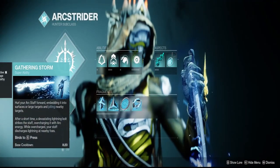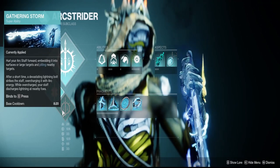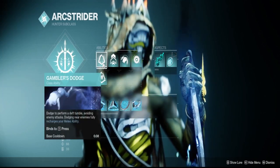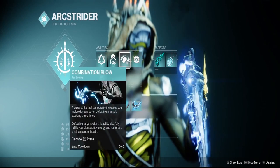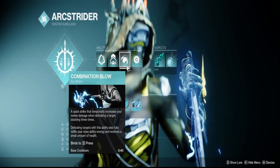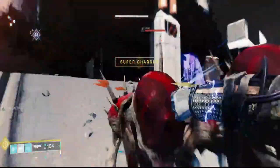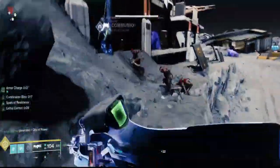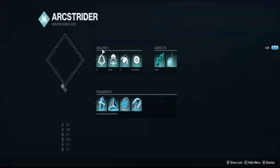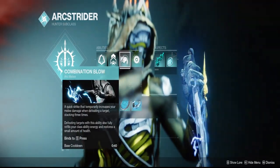For the build, we're running Gathering Storm. This week with how close everything is, you can also run Arc Staff if you'd like — it's all up to preference. I like Gathering Storm because I can throw it out, jolt everything, help with overloads, and get myself out of bad situations. The main build focus is Gambler's Dodge: whenever you don't have your melee up, you can dodge near a target and it'll give your melee back. Since we're mainly focusing on Combination Blow damage, we'll make sure our melee is up at all times — keep meleeing constantly.